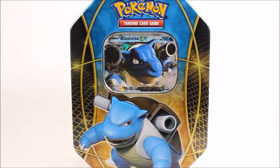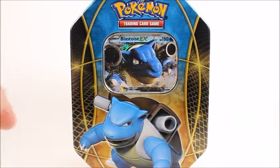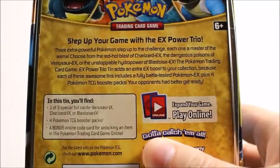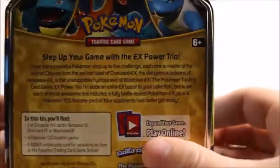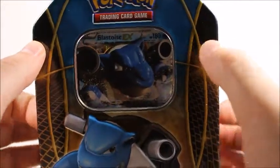Hey, what's good viewer - this is the second part of my three-part tin opening. I'm a sucker for the original three starters, so I got the Charizard one which was the first part, now I got Blastoise, and next I will do Venusaur. Stick around for the Venusaur one and watch the Charizard one if you haven't already. This comes with one of three special cards and four Pokemon TCG booster packs. Last time I got two Furious Fists, a Black and White, and a Flash Fire, plus a bonus code which I'll give away if you stick around. Without further ado, let's open Blastoise.